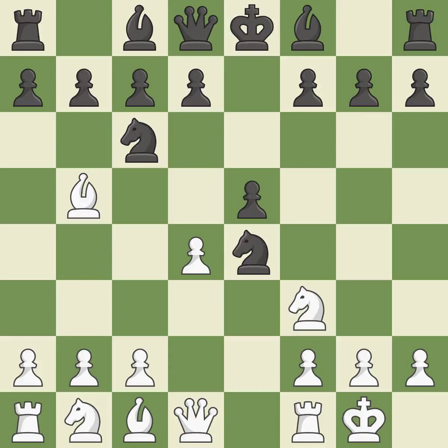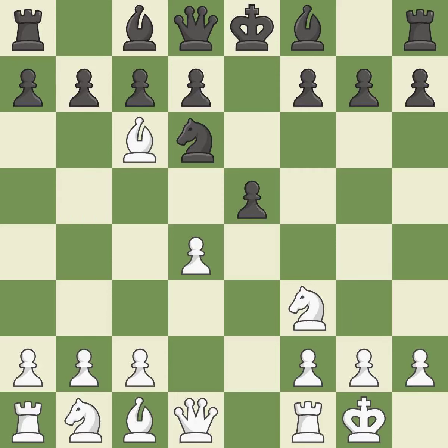D4 opens up the center, attacks the E5 pawn, and allows the dark-squared bishop to develop. Nd6 retreats the knight to a central square where it attacks the bishop on b5. Bxc6 captures the knight and forces black to double the c-pawns. Dxc6 captures the bishop, opens up the d-file, and allows the light-squared bishop to develop. Dxe5 captures the e5 pawn, attacks the knight on d6, and controls the f6 square.